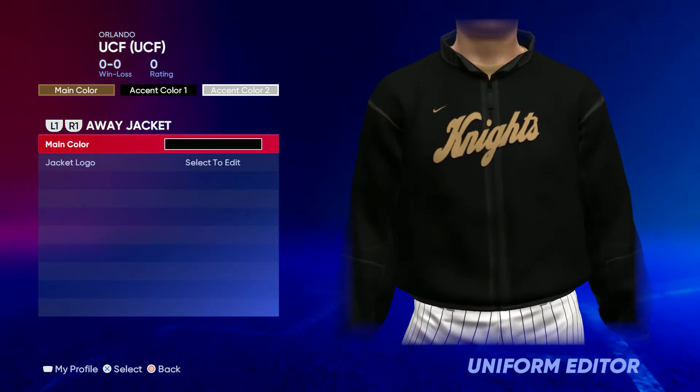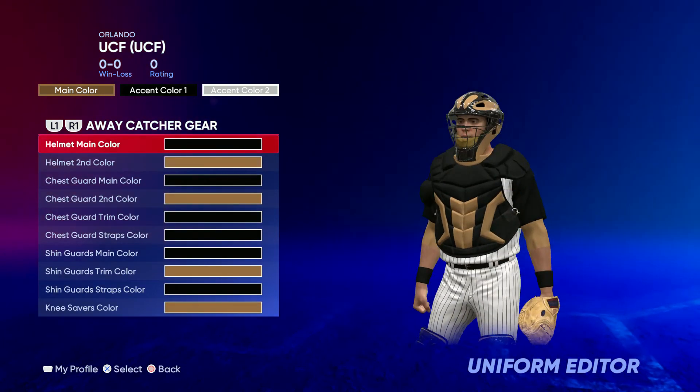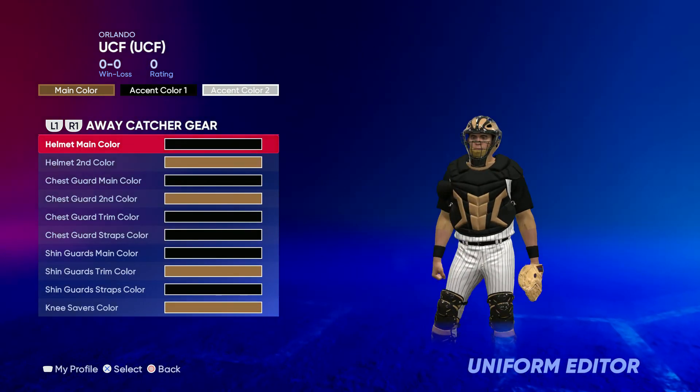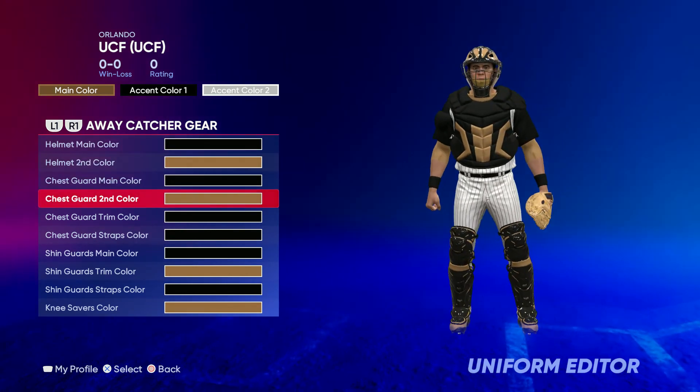For batting gloves go gold for main color and then black for the rest, just like that. Jacket all black, and then throw the Knights logo on there. For catcher's gear, just like the cleats and the socks, you can do your own thing — just keep it in the color scheme.